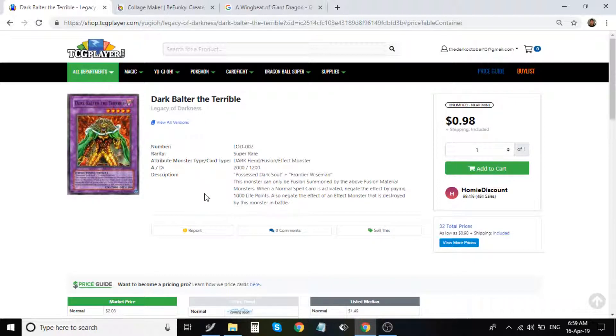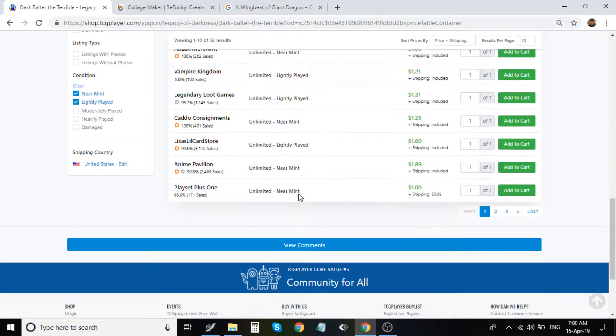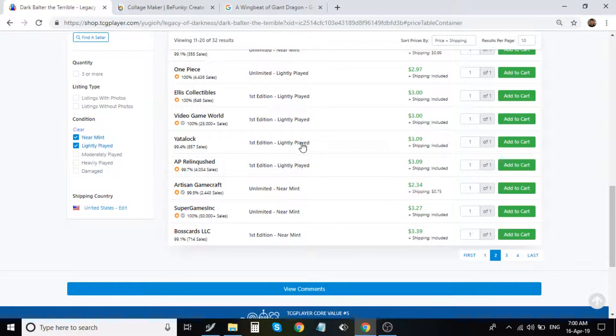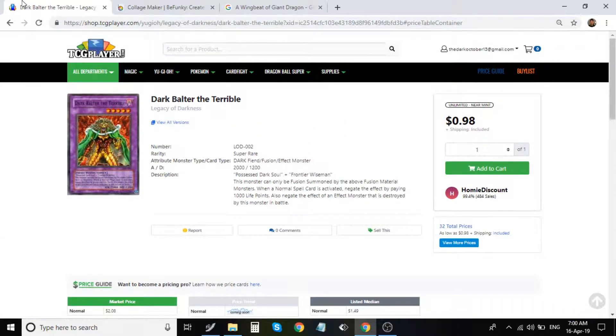Dark Balter — there are a lot of fusions that negate effects or negate normal traps and magic cards. This is the best one; you can negate normal magic cards by paying 1000 life points. The only way this would really be good is if Konami comes out with a card like Instant Fusion that bypasses summoning conditions. It's also really cheap — first editions are going for just about $3.